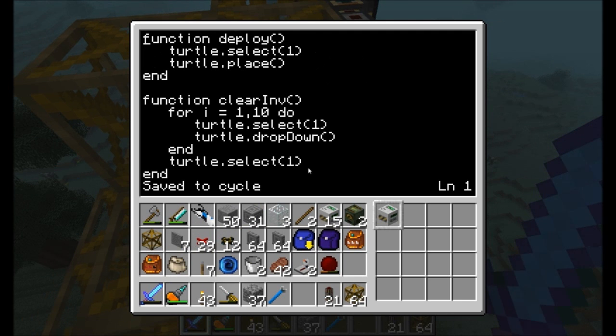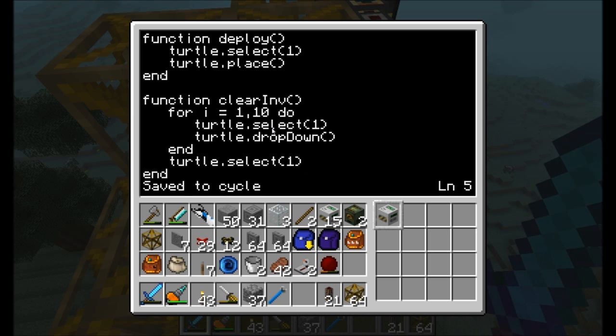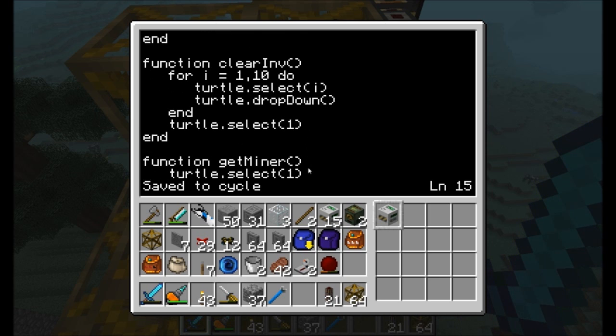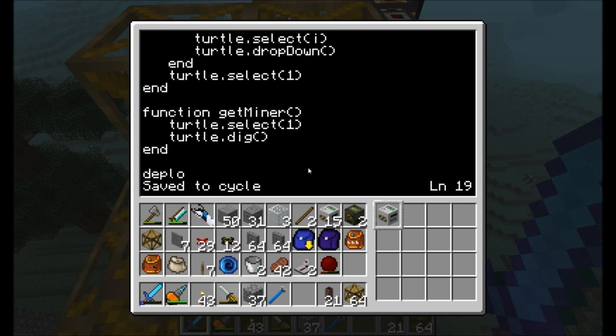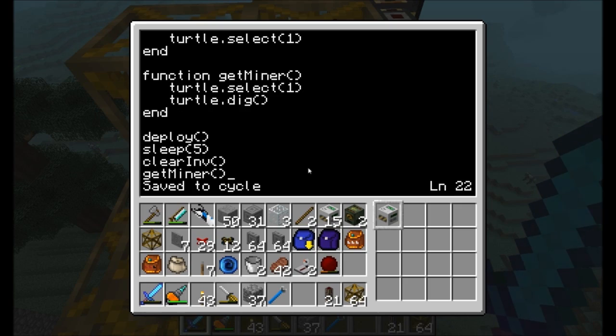Now I'm going to real quick write a program on the very first turtle here, Q1, that's going to process the entire transaction for us. Alright guys, three simple steps. Deploy the quarry — select whatever's in slot one and place it down in front of you. Step two, we should probably be waiting in between so we're probably going to have a five or ten second wait. Clear inventory — what that's going to do is loop through all ten slots in the inventory, so for I equals one to ten, select whatever is in slot I and drop whatever is in that slot down, which happens to be the ender chest underneath the turtle. And then at the end of that we're going to select slot one again. Then get miner — just to be safe we make sure we have slot one selected and we dig whatever is in front of us. So it's going to be: deploy, clear inventory, and then get miner. That's the program called cycle.